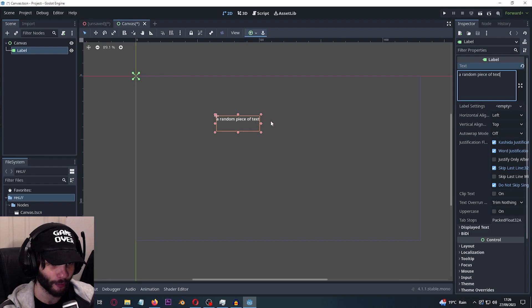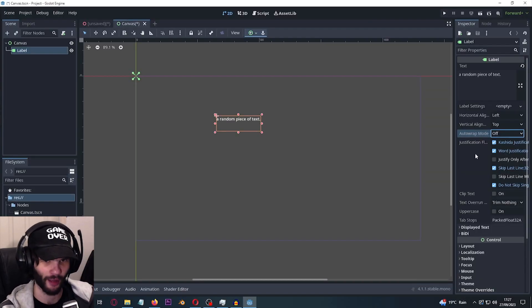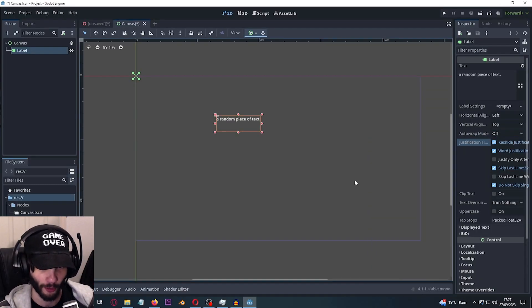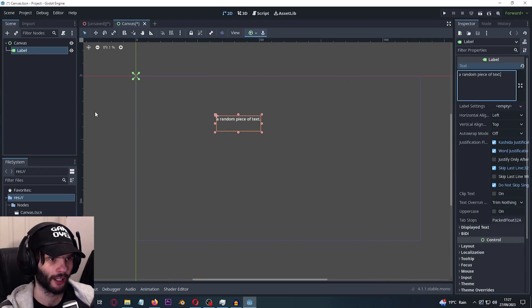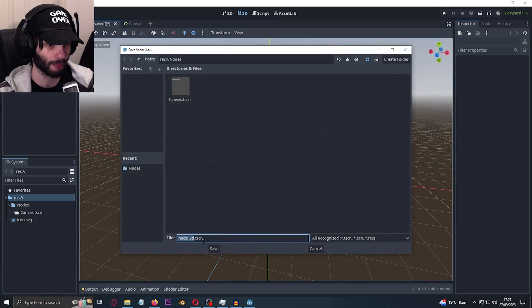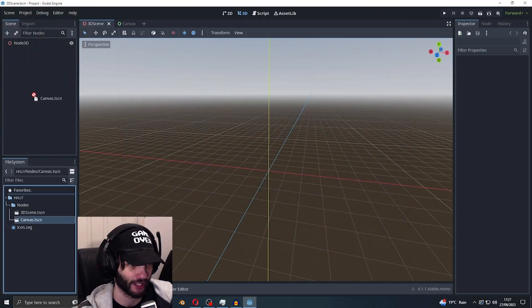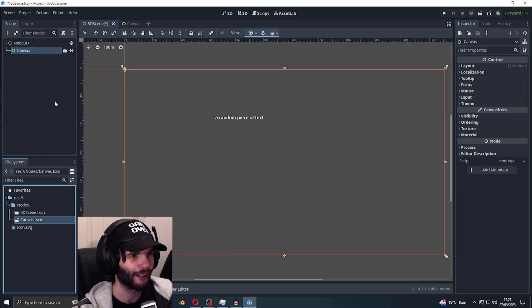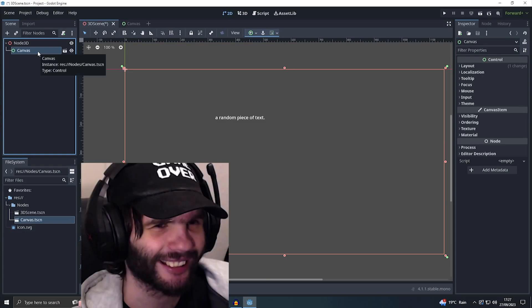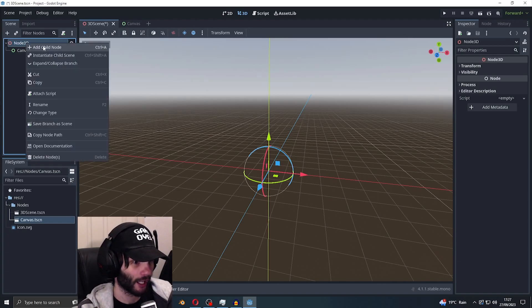I kind of like how it resizes itself when you put text in — that's actually pretty nice. Auto wrap mode, I'll leave that alone. Now let's save this and inside of here, let's put in the 3D scene and then put the canvas in there. That's weird but okay.